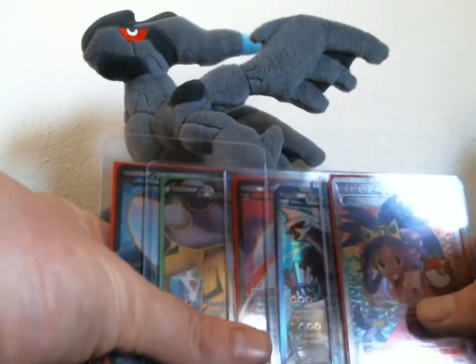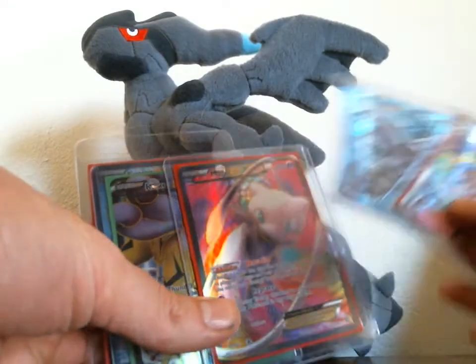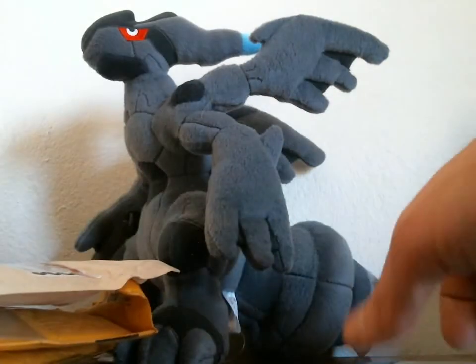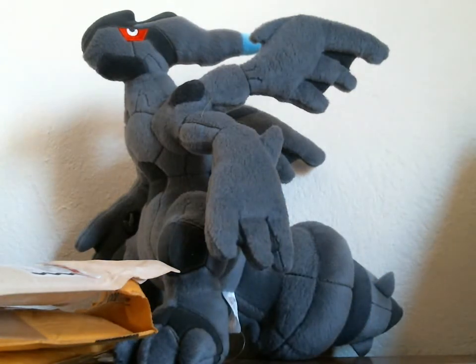This is pretty amazing TCBMs. Iris Full Art, the Palkia EX Full Art, the Mew EX Full Art, the Raikou, and the Kyogre. Thank you guys so much for your trades. All three of their links will be in the description area. Thank you guys so much for watching.